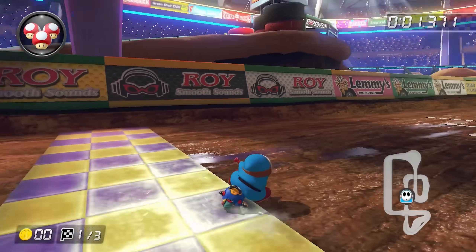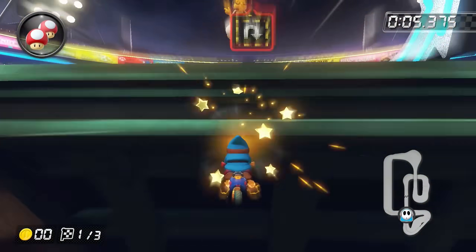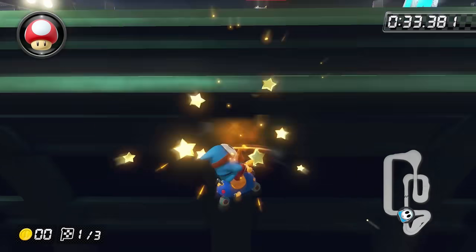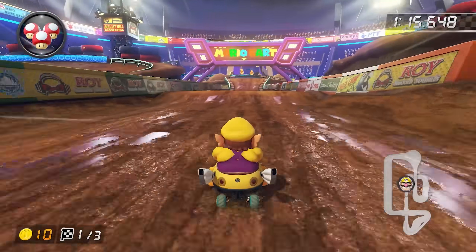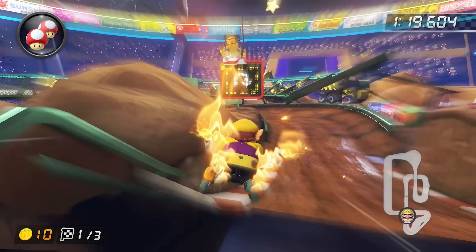Waluigi Stadium was the next course that gave me some trouble. Pretty much the only barrier is this ramp that goes over this gap. I kept trying to mushroom off of this side to hop over it, and while I was getting pretty close, I couldn't quite make it. Eventually, I changed up my kart combination and collected ten coins, which was enough to give me the last little bit of height I needed to make it over and finish the course.